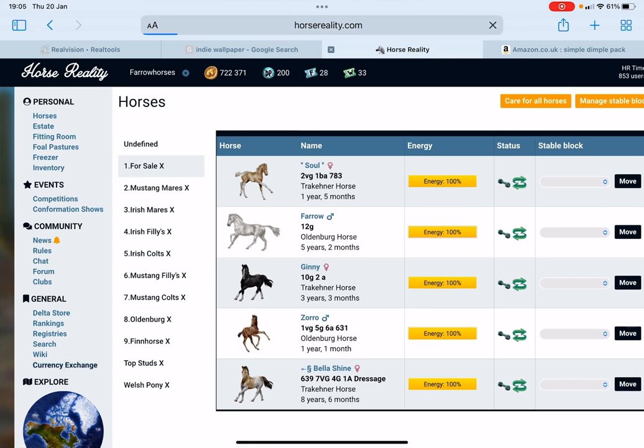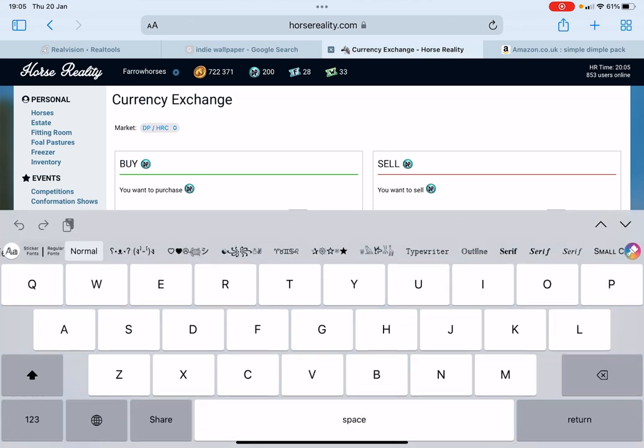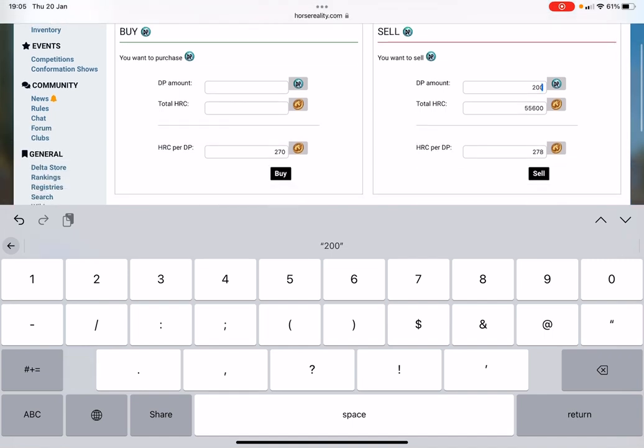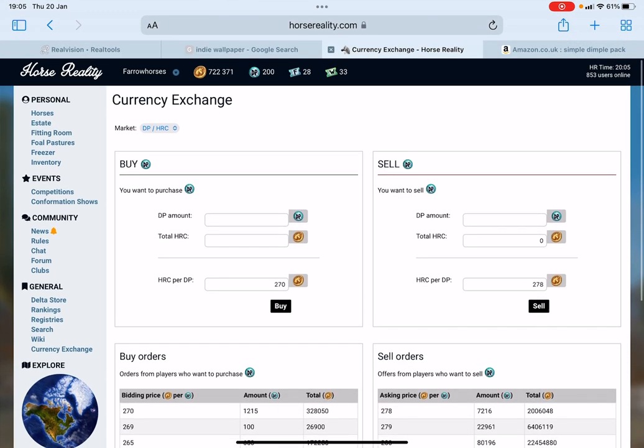Once you've got your DP — I stacked up 200 here — you're going to want to go to the Currency Exchange. There are loads of other ways to get DP but this is the best amount I see. What you're going to do is type in the amount of DP you have. I'll do 200, and I will get 55,000 cash for selling 200 DP. Then you press Sell.